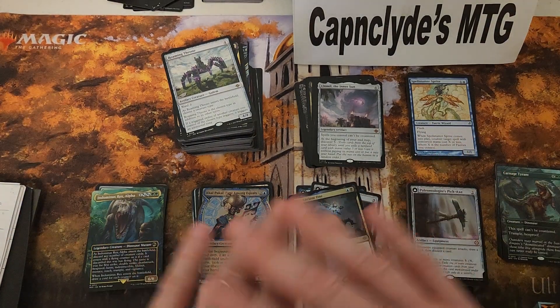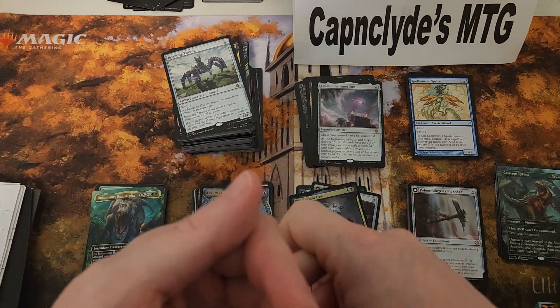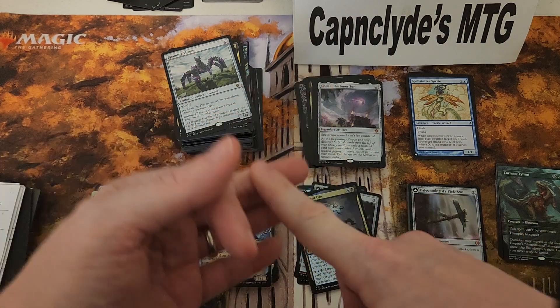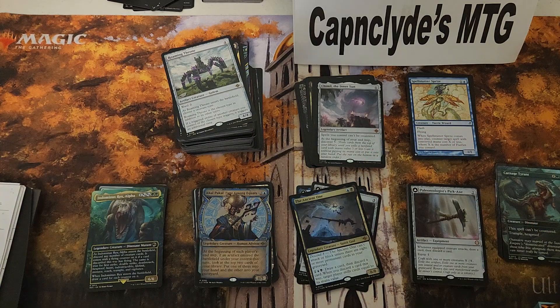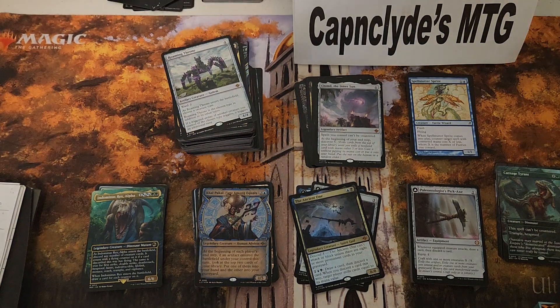Let's go over the basics and simple rules. I don't do commons or uncommons even if they're worth money, because prices change sporadically and it's too hard to track. If it's two dollars or less from a rare or higher, I just give it a flat dollar bulk rate and move on from there.